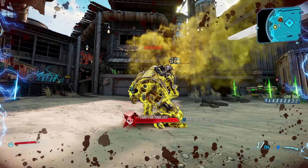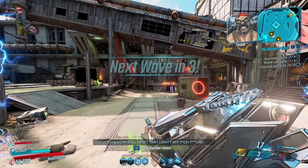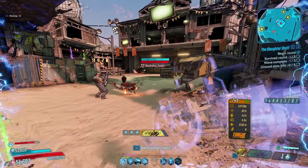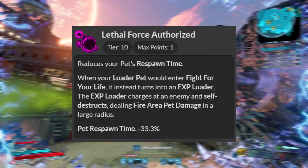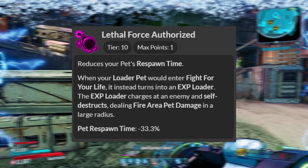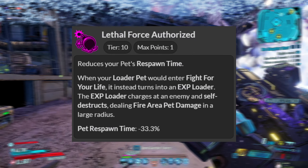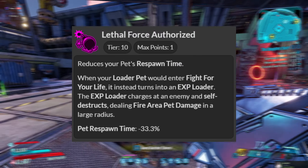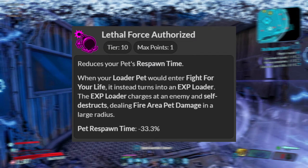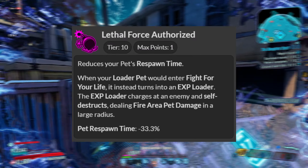Let's go into the worst skill tree in the entire game, which is Flak's Trapper Gravity Snare skill tree. As a Flak main, I'm so sad that this is what we got for a paid DLC tree. Going towards the middle of the skill tree, we have Lethal Force Authorized. It reduces your pet's respawn time by 33%, but if you're playing Flak the correct way, there's really no reason to need that. But the other thing is when your loader pet specifically enters Fight for Your Life, it instead turns into an EXP loader, or exploder — it charges at an enemy and self-destructs, dealing fire area pet damage in a large radius.